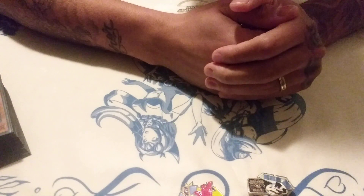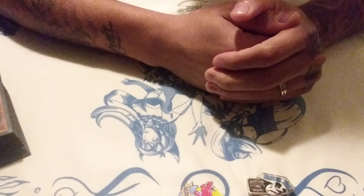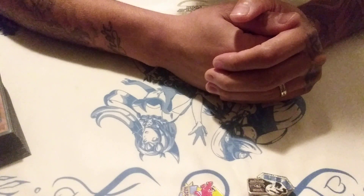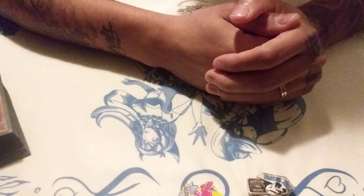Our Father which art in heaven, hallowed be thy name, Jesus. Thy kingdom come and thy will be done on earth just as it is in heaven. Please give us this day our daily bread, Lord, and please forgive us of our debts as we forgive our debtors. And lead us not into temptation, Father, but deliver us from evil. For thine is the kingdom, the glory, and the power forever. In the mighty name of Jesus I pray. Thank you, Father. Amen. All right you guys, peace out.